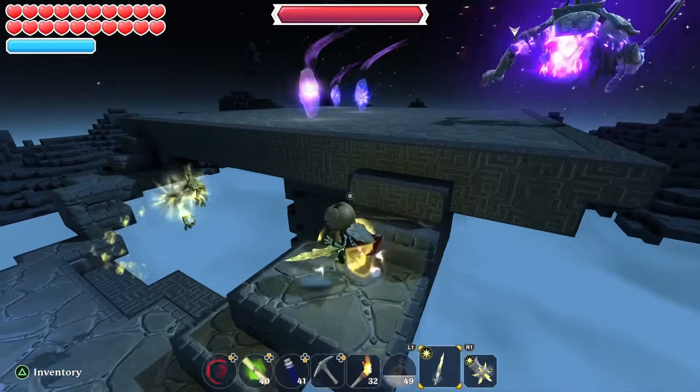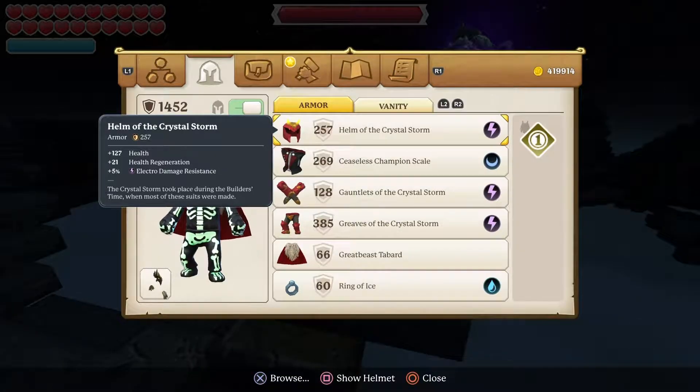By the way, each time you die your health goes down by 50 percent of whatever health you're on.